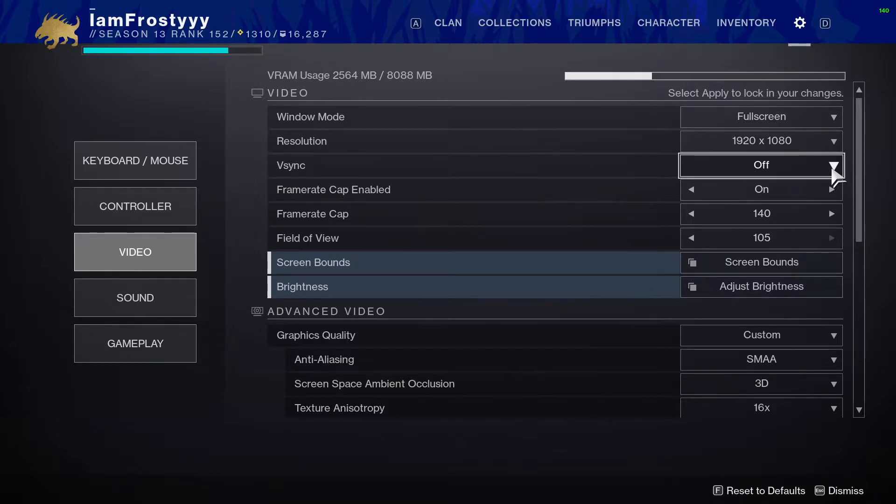For vertical sync, I recommend setting this off. This adds a huge amount of input delay. If you're having really bad screen tearing, I recommend upgrading your monitor and leaving V-Sync on in the meantime, but make sure it's off for best performance.